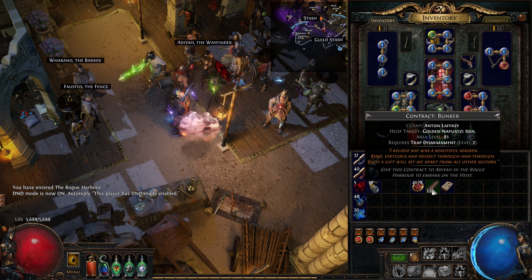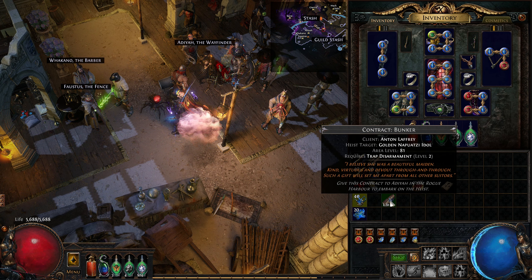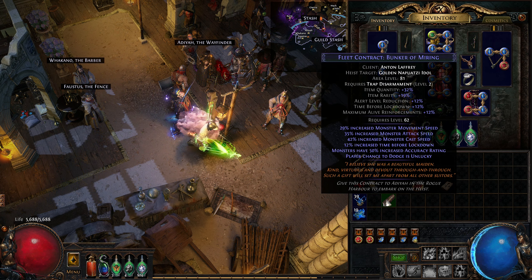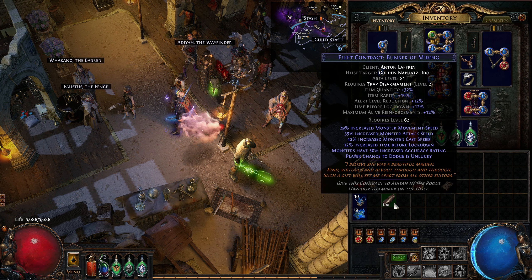Contracts are the items used to open up a heist and, if you're familiar with Atlas maps, they're basically the equivalent for the heist system. They can be crafted using currency such as Orbs of Transmutation, Augmentation, Alteration, Alchemy, etc. That will generally increase the amount and rarity of the loot you'll get, but also make the resulting heist more dangerous.